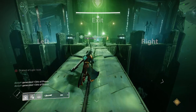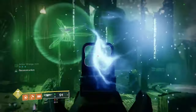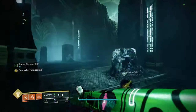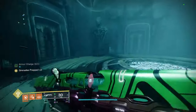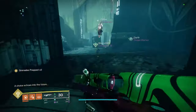At the other side of the bridge is set number two. Again, orient yourself facing the exit door — this side is left, this side is right. Activate the correct one matching the second set from the beginning of the raid. In our example it was 'right,' so activate the right statue. Once again it will say 'a choice echoes in the future.'